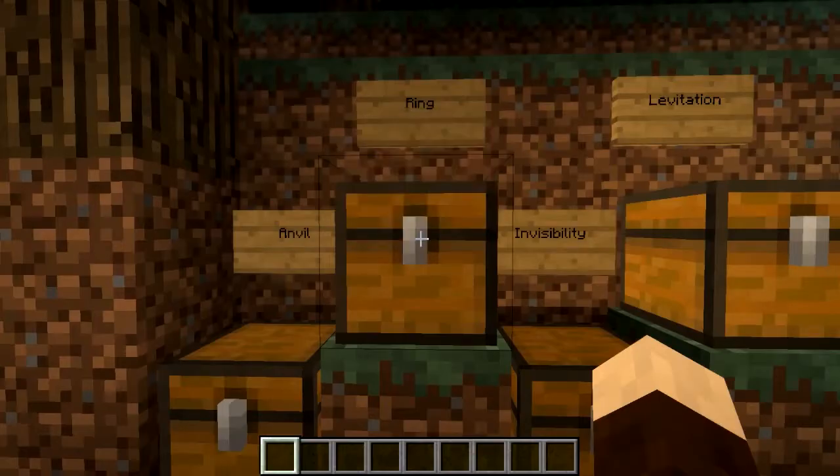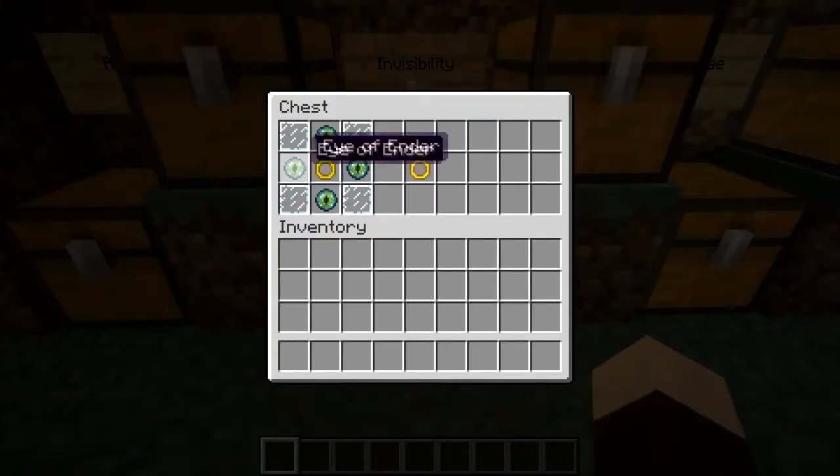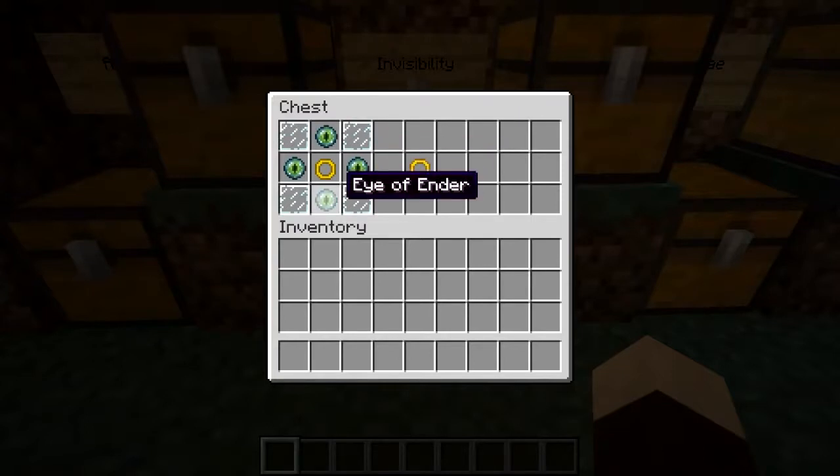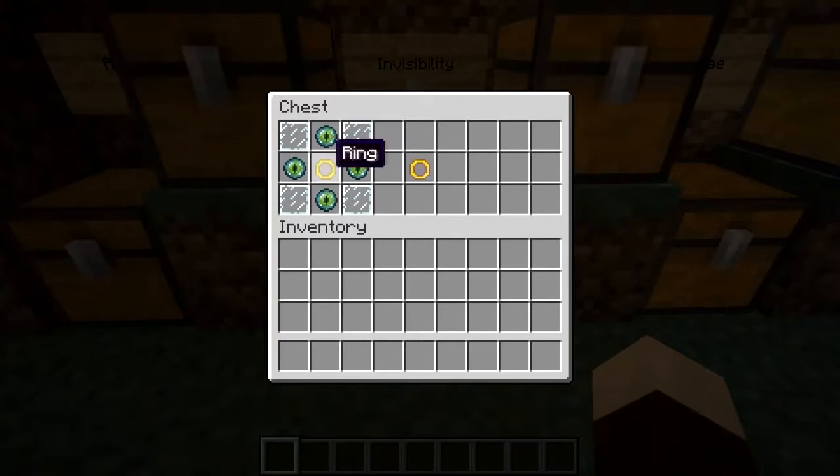The first ring we're going to look at is the Ring of Invisibility. As you would expect, it uses four Eyes of Ender, which is quite difficult to get hold of. But I think it's a good way of representing the power that you get — how difficult it would be to make this. It's balanced very, very well, this mod. I really like it. So you get your standard ring in the middle, four pieces of glass, and you get yourself a Ring of Invisibility.